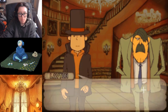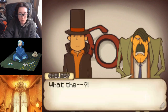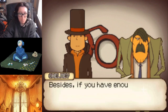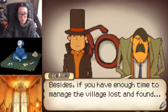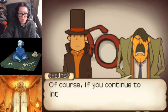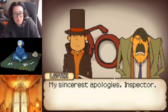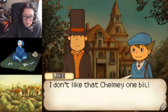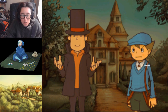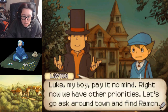What's the matter, Mr. Layton? Inspector, take a look at these - these glasses belong to Simon. We found them out in the garden. I imagine they simply fell off the body when it was being carried out of the village. Besides, if you have enough time to manage the village lost and found, shouldn't you be searching for the Reinhold inheritance? My sincerest apologies, Inspector. He reeks of smoke and he's so full of himself. The way he treats you, Professor - it's just too much. Luke, my boy, pay it no mind. Right now we have other priorities. Let's go ask around town and find Raymond.